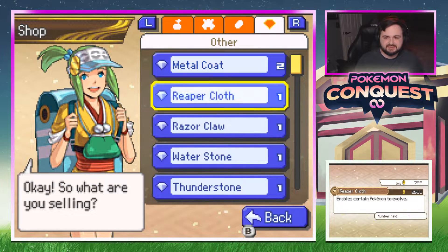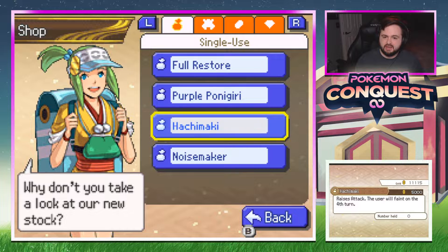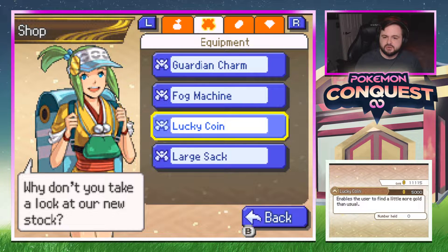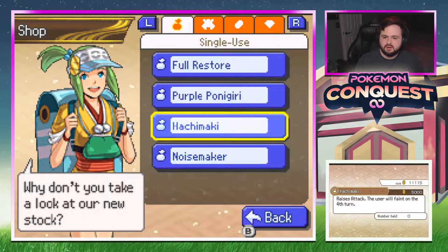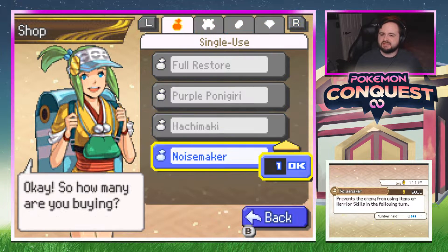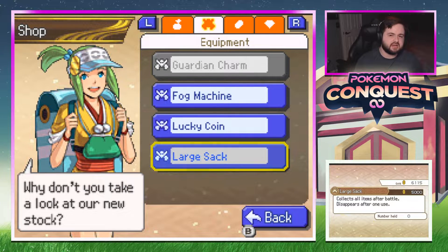There's a lot I could sell. Selling all our sellable garbage we pick up — we're back up to 11k. Looking at the Hachimaki — it's a consumable, not equipment, single use. The noisemaker prevents enemies from using items or warrior skills. Knowing that Nobunaga is running around with a Zekrom, that could be the cheese item to save us someday.